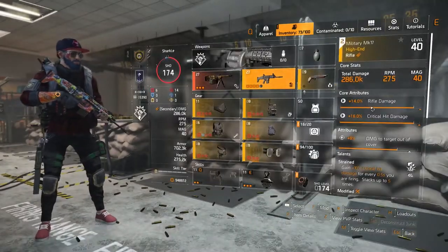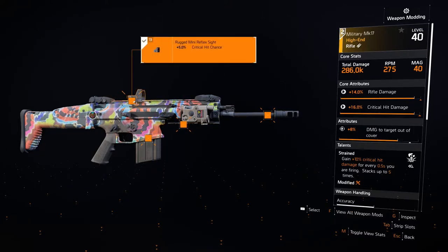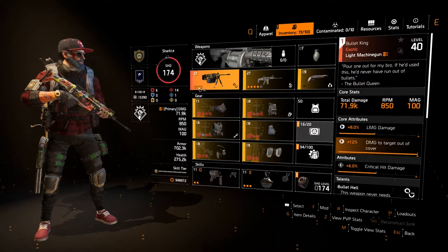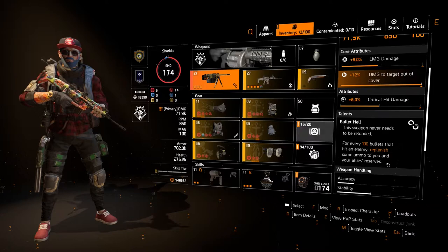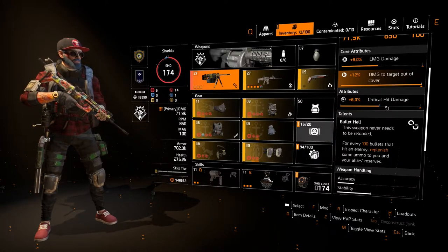Strength seems like the best talent for Razorback at the moment. For gun mods, I'm using crit chance mods to be fully capped. The MK17 has one extra mod slot — a muzzle brake — compared to the M1A, so with MK17 I can be capped at 60% crit chance, while with M1A I'm at around 56%. For the magazine, I run extended rounds because you want to shoot as many bullets as possible before Razorback closes. As my first gun, I'm currently using Bullet King — you don't need to reload, as for every 100 bullets that hit an enemy it replenishes ammo to you and your allies, so you can just keep shooting without stopping.